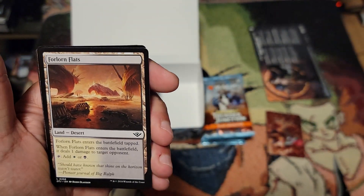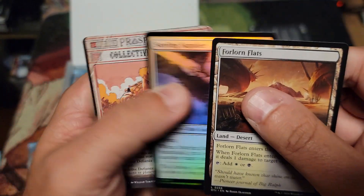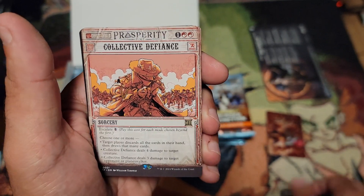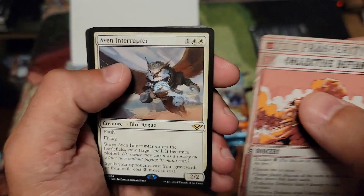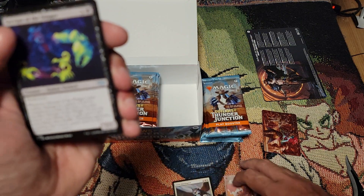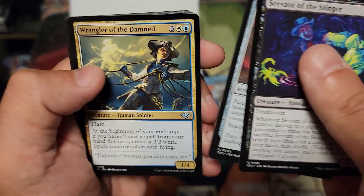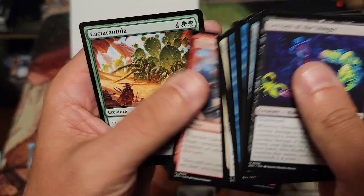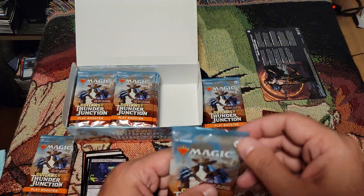All right, we got our card layout. Collective Defiance — this is set up a little differently. Oh, this is a rare right on the front. Maybe an interrupter. Lava Spur Roots — those are nice. We're just going to go slow for a couple packs and then focus on the big things like we usually do.